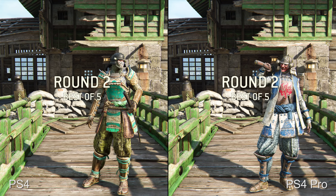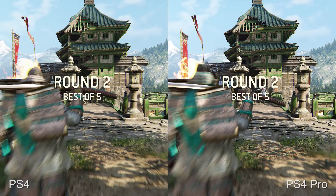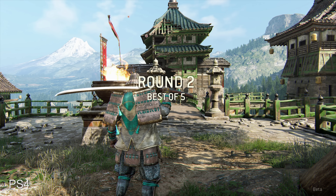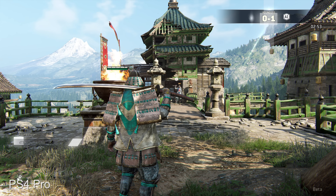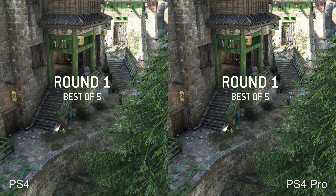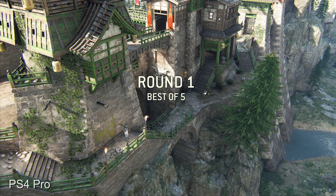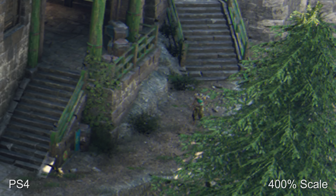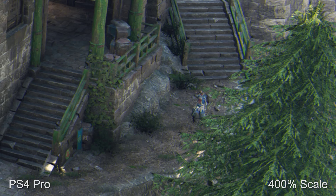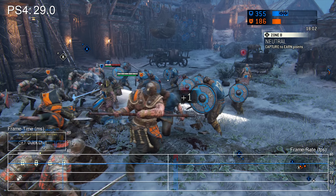Aside from the boost in pixel counts, the core artwork appears to be identical to the base PS4 game, though it's worth pointing out that texture clarity and detail is brought out with the increase in pixel counts, which delivers a more detailed image all round. We also noticed some tweaks to ambient occlusion delivering a touch more depth in certain parts of the environment. It's a generally nice upgrade all round for PS4 Pro owners.